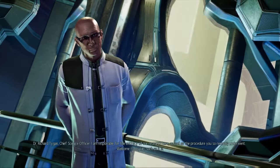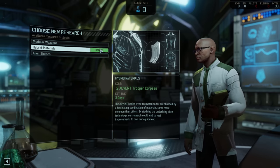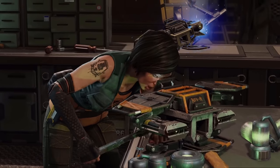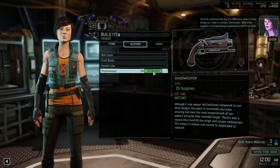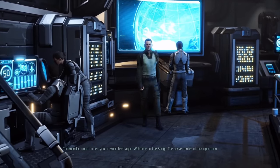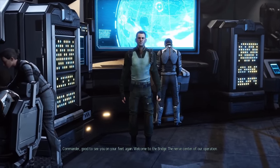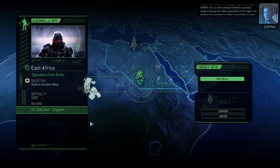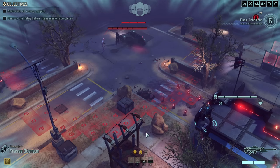We get our first cutscene with Chief Scientist Tygan and get hybrid alien materials research started. Next is Dr. Lily Shen, daughter of the late Dr. Shen, and we immediately construct a Shadow Keeper and a flashbang for the early game. We also meet Central Officer Bradford from XCOM Enemy Within - it's been 20 years since that game and he's now a hardened war veteran. We're introduced to the world map and get our first Gorilla Ops, with an engineer as our reward.